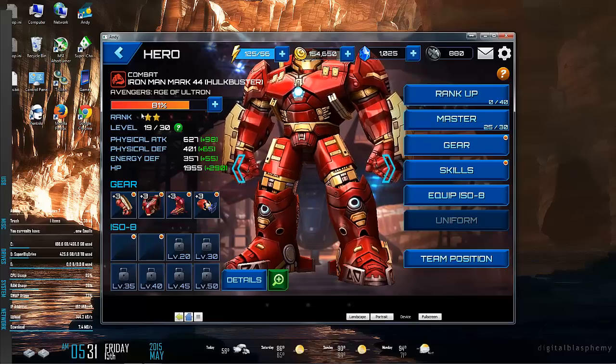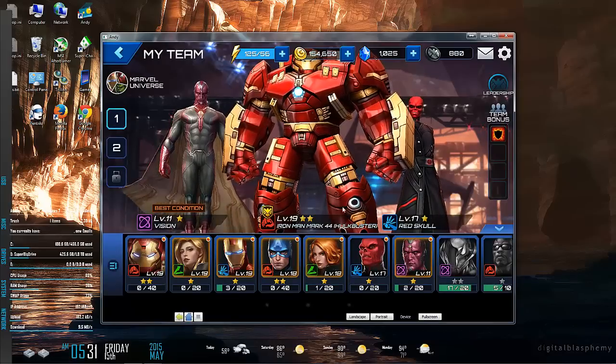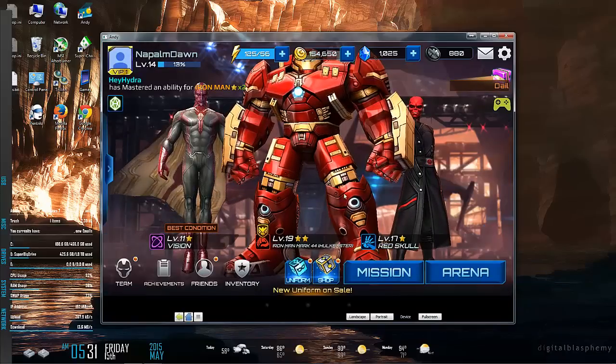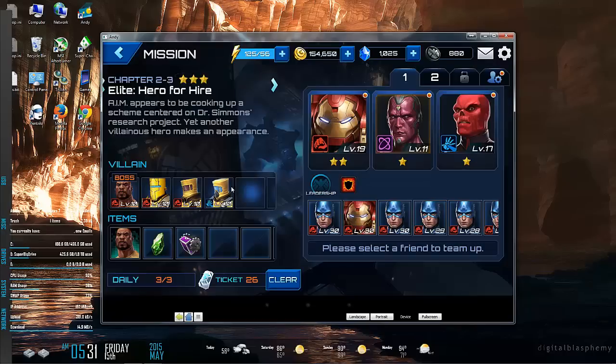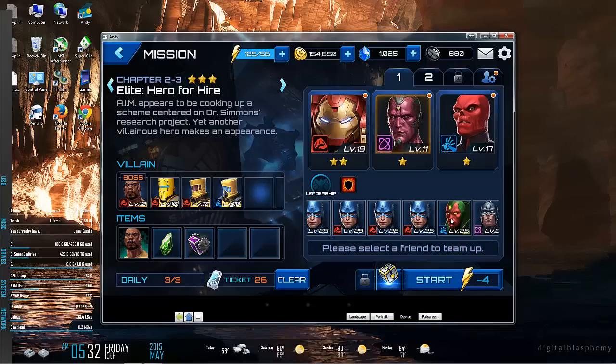If you have a hard mission that is giving you a lot of trouble, try to stack your deck with counter characters. For example, back at the Luke Cage mission, if I can't beat Luke Cage who is a combat type, I'm going to stack my deck with a lot of blasters — blue guys — since red beats green and green beats blue. I'd pick a blaster friend, maybe bring Vision along to help out.